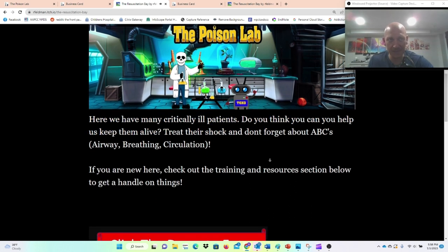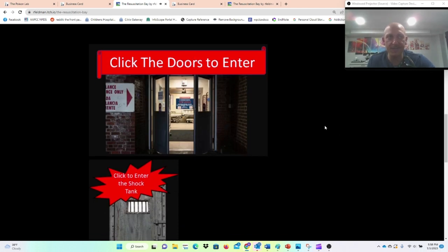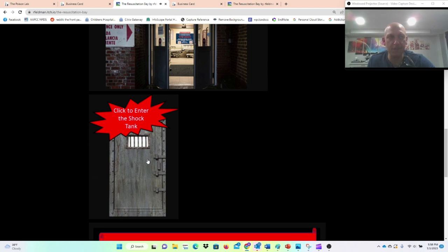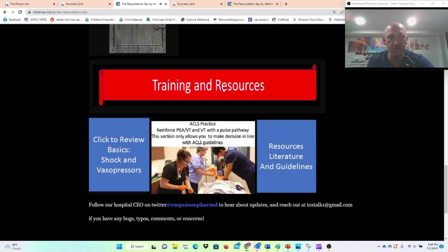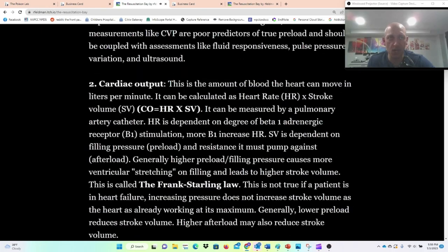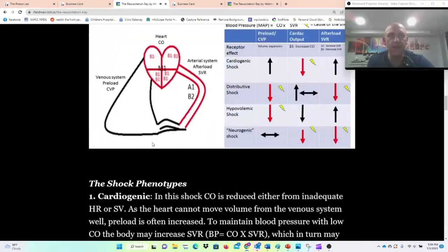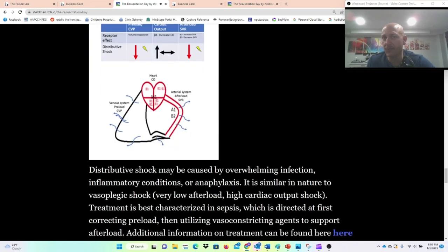It says we have many critically ill patients — do you think you can help us keep them alive? To orient yourself to this page: this is the main game. You click the doors here to enter the hospital and play beds. The Shock Tank is another part of the game I added when I wanted people to be able to replay shock states after they had defeated them. You can come here after you've beaten a shock state to use this. Then we have Training and Resources, which includes a written review of vasopressors, what shock is, the different phenotypes of shock, the different components of the cardiovascular system, and how pressors affect those components with evidence for managing different types of shock.